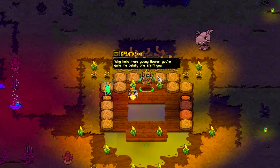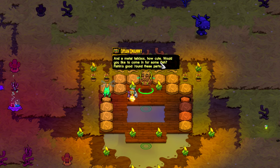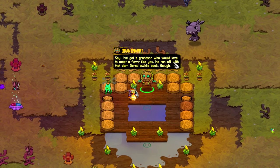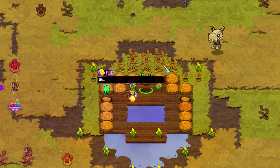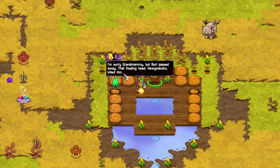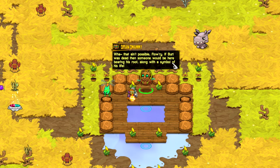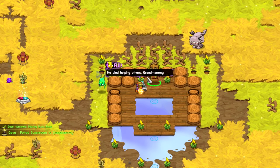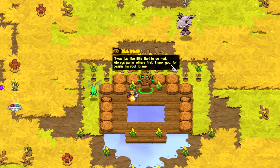Hey Grandmammy! 'Why hello there, young flower, you're quite the pretty one, orange you and a metal talk box - how cute. Would you like to come in for some fish? Fishing's good around these parts.' Grandmammy, we're actually here - 'I've got a grandson who would love to meet a flower like you. He ran off with the Dorn a while back though. I would like it if he visited me.' I'm sorry Grandmammy, but Burl passed away. The floating head - he could've killed him. 'What? That ain't possible, flowery. If Burl was dead, then someone would be here bearing his root along with the symbol of his life.' Sorry - we're the ones bearing it. 'Oh my - he died helping others, Grandmammy.' 'Twas just like little Burl to do that - always putting others first. Thank you for bearing his root to me.'